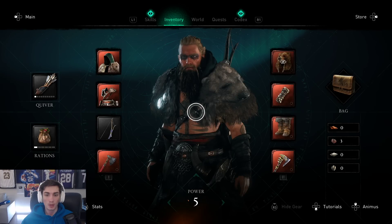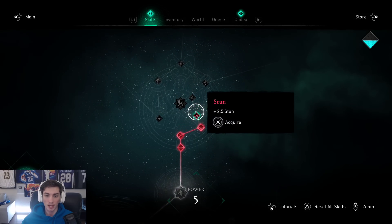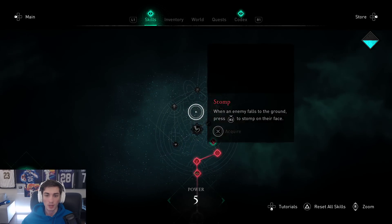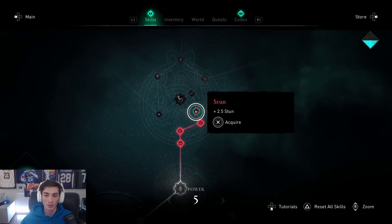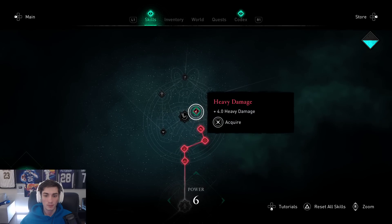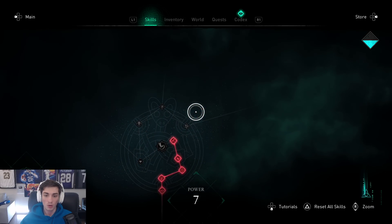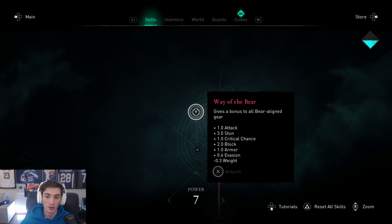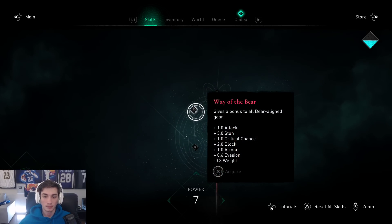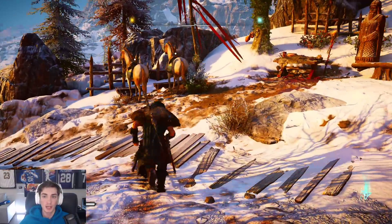Let's pull up the map. We do have more skill points from the last episode. Stomp would be cool. These clearly lead to other things we can't see yet. Let's get stun and heavy damage, then work towards Stomp. And the Way of the Bear — that's what we want, because we have the bear-aligned gear. So we'll definitely do the Way of the Bear. We just need more skill points.